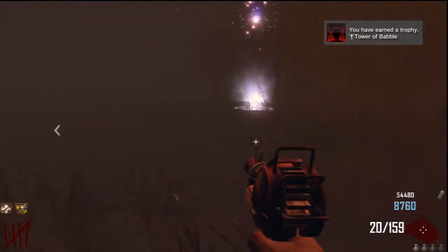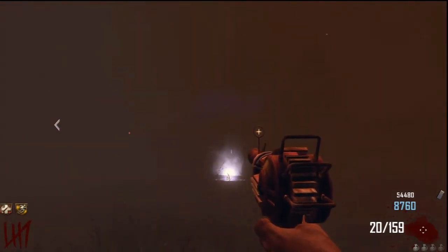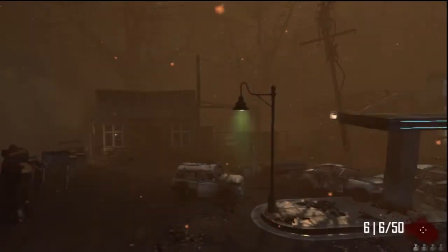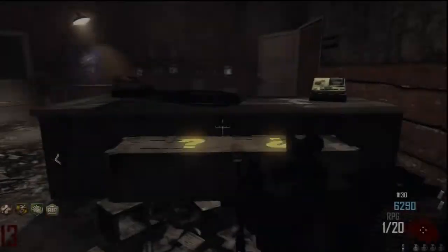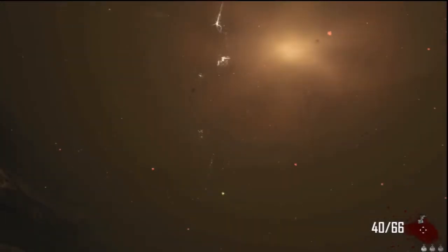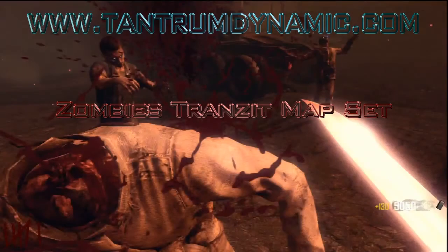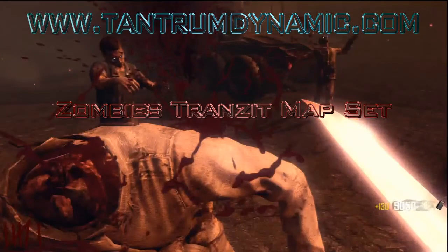There we go — we have it! That's it for the Tower of Babel trophy. You're going to hear Richthofen congratulating you in the background and the trophy will pop. When you finish this trophy you're going to notice things act a little different — the street lamps start to blink and send a beam to the tower, the box every now and then will do something special when certain weapons come up, and the tower itself is going to look different now. So that's it for this one guys — for those of you who like the maps I put up, I have all the maps at tantrumdynamic.com, feel free to go there and check them out, and as always thanks for watching.